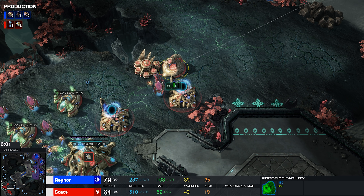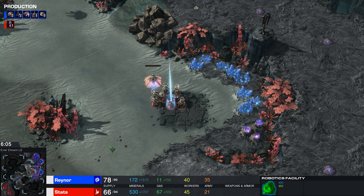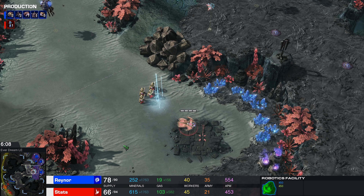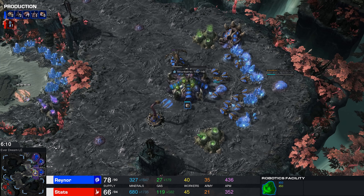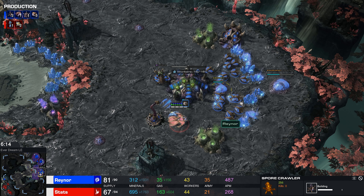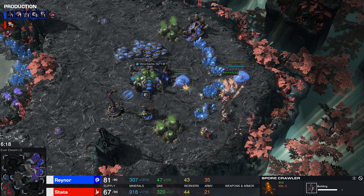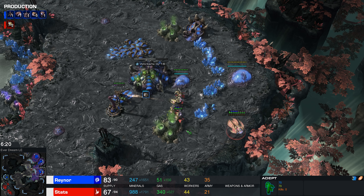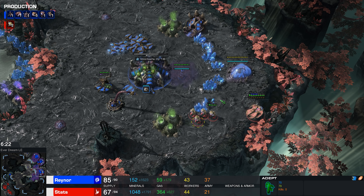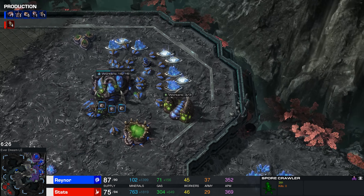One big thing to keep in mind is that Stats has not actually got a third Nexus yet, and that's the big deal. Worker-wise he's actually a little bit ahead right now, but as long as Raynor doesn't lose a ton of workers he should be in a really good position. He's now even preparing Sporecrawlers because one common follow-up for Protoss players is to go for the Dark Templar — with the Twilight Council you can go for the Dark Shrine very easily.